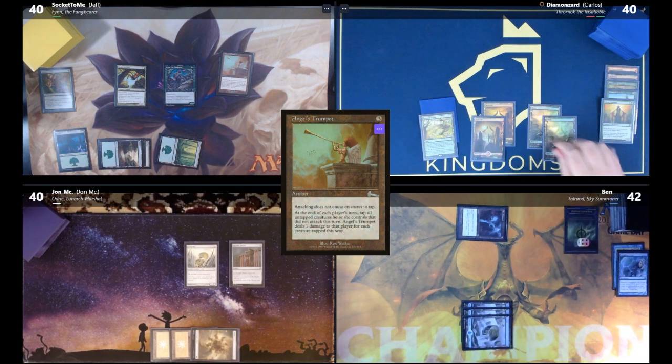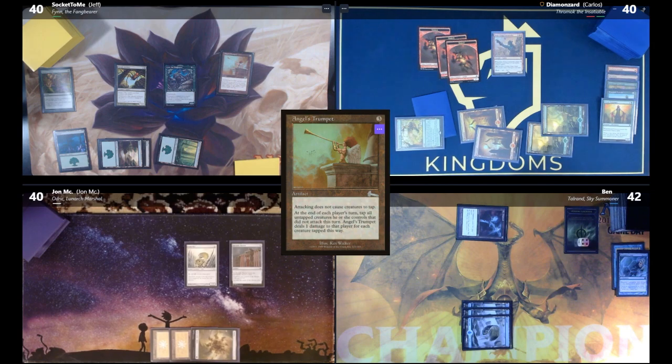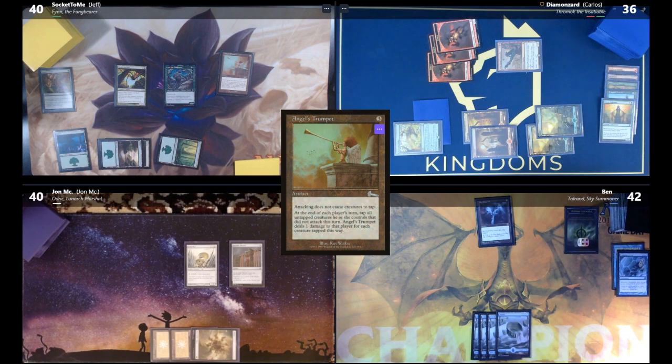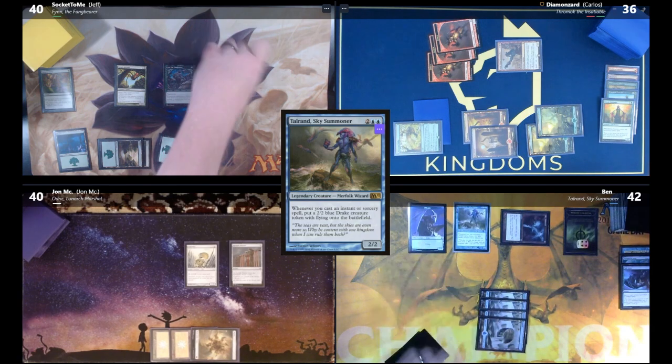Carlos draws, plays a Forest, and casts Siege Gang Commander. At his end step, all creatures are tapped and he takes four damage. Ben draws, plays a land, and on Talrand's trigger casts Void Snare, returning the Angel's Trumpet to hand and creating a Drake token.